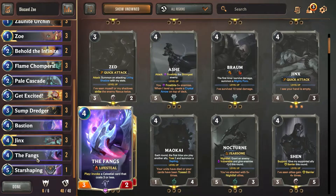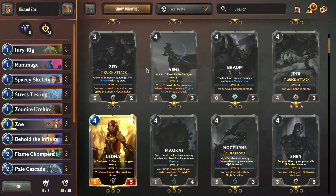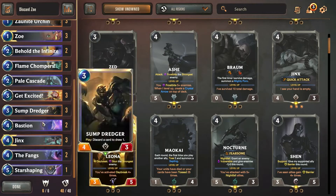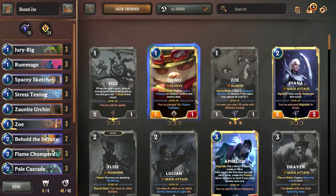We're also including The Fangs, a new card: 'Play, invoke a celestial card that costs three or less.' It's a little more anti-aggro lifestyle and works really well with Zoe — we get Lifesteal on all of our units at the end of the game and can sustain through a lot of damage. There's kind of a funny surprise ending. If you enjoy this video, don't forget to like and subscribe.